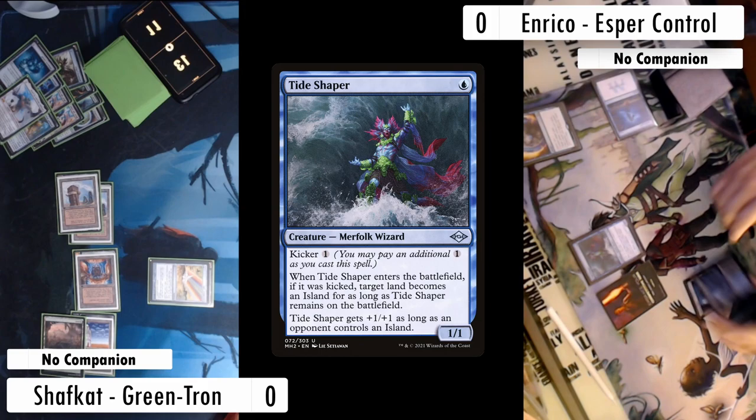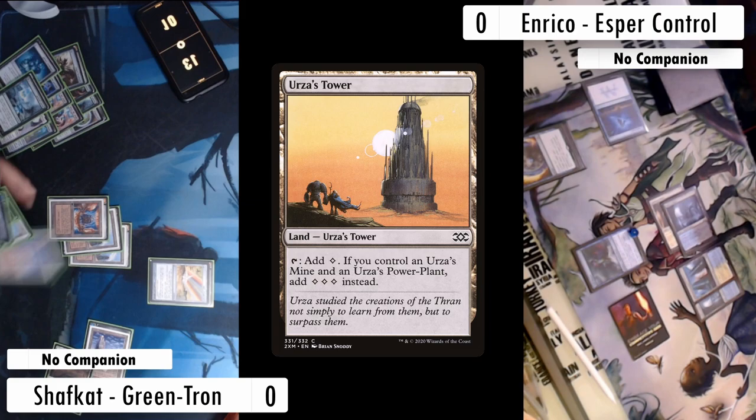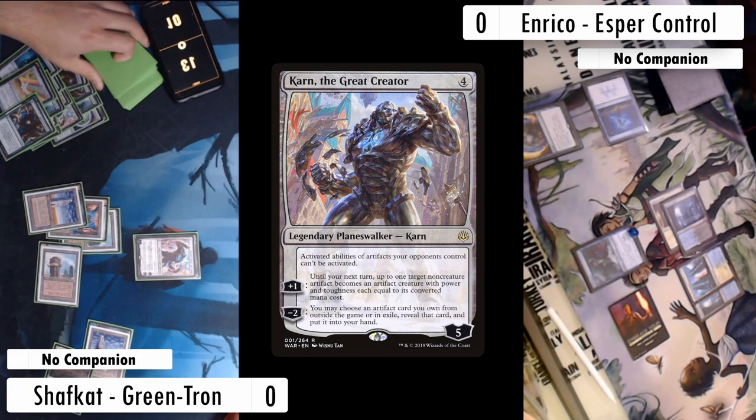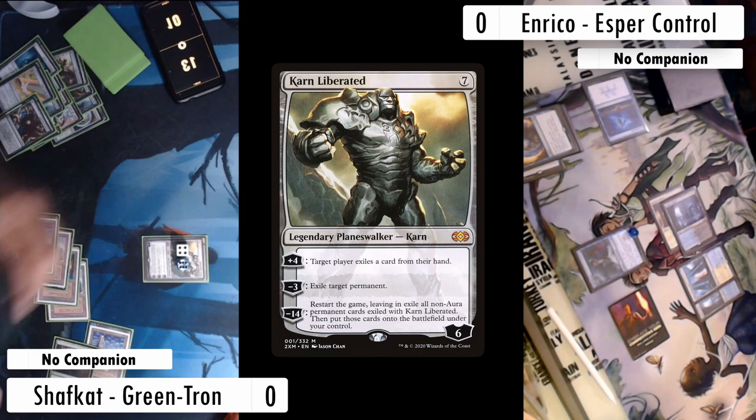On my turn I tap a Forest and my Island for Sylvan Scrying, hoping to find another Tower. Scrying resolves, I play the Tower achieving Tron again. I use the green to cast Ancient Stirrings and find Karn the Great Creator — not what I need right now. I slam Karn Liberated and uptick, exiling cards from Enrico's hand to get those answers. With my last floating mana I cast an Expedition Map and pass.